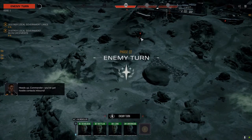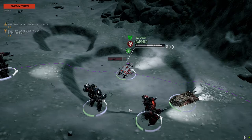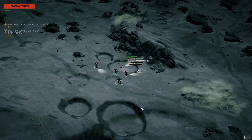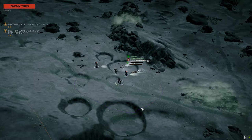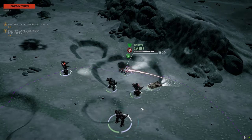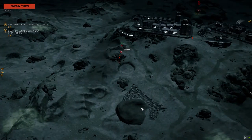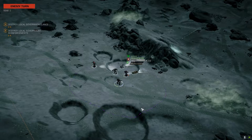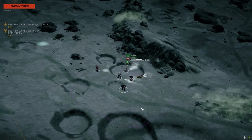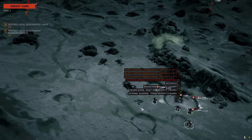Heads up commander — is this a hunchback? Kind of looks like a Crusader though. It is. Okay, you just keep missing. Crusaders should drop pretty quickly for 65 tons. Man, they're gonna kill this thing and I'm not gonna get to use it. This is bad. They get first blood.